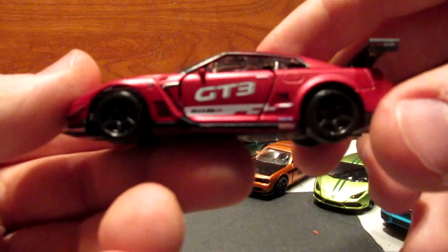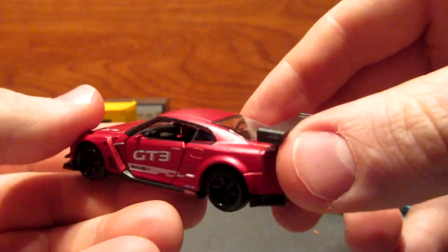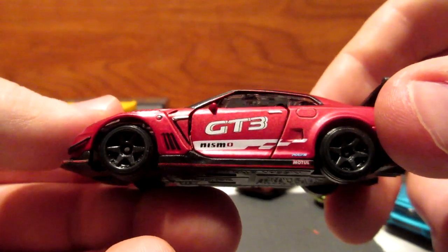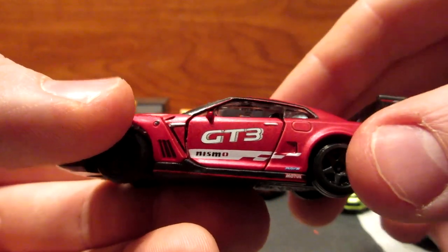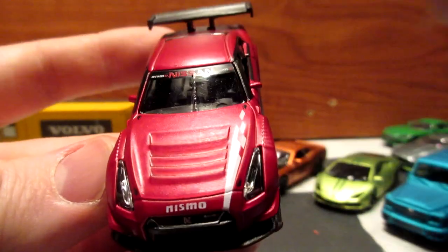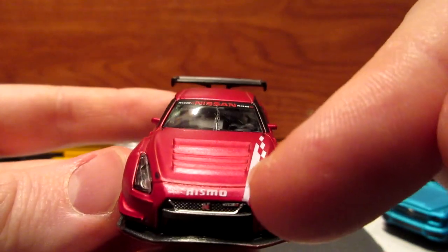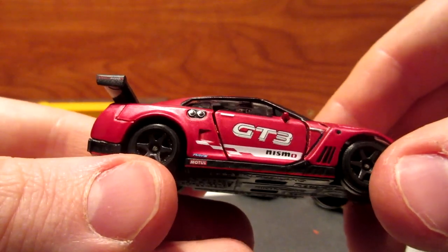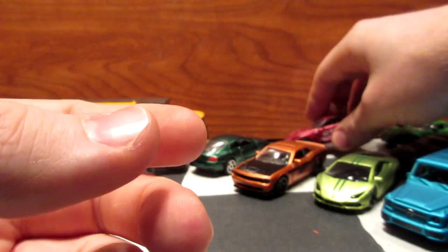The GTR is the only one left for the limited edition series. This one has some nice GT3 Nismo and also 'Mogul' and 'Race' tampos just behind the door, some nice tampo work on the window, Nissan Nismo on the grille, and a white checkered flag. Overall a pretty cool model, also nicely proportioned.